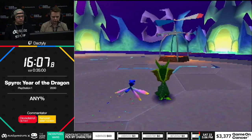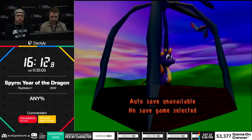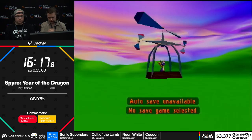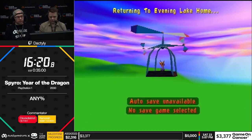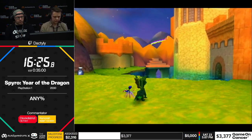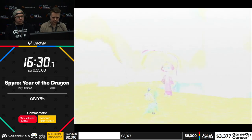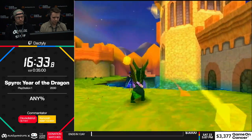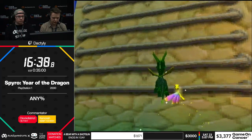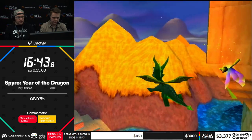I'm playing on the 1.0 version — basically the first version that came out in America. There are a couple of differences that make it a little bit faster, but one is that you spawn on the edge of the arena after that fight instead of the middle, and there's variance in where you spawn, which is very odd. Evening Lake — this run is kind of quite brutal in the sense that the later part of the run has a lot of hard stuff and a lot of luck. The first couple levels of this home world are not too bad, but this is where runs come to die.